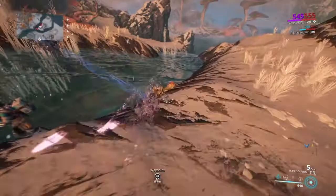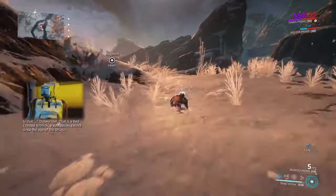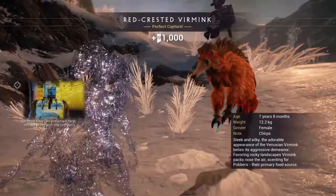That's a bad guy. That's a bad guy. Is that? There he is — that's a red-crested verminc. So we're gonna put sleep next to him, put him to sleep. Call for collection. It must have been preserved here, revived along with the org palace. Perfect capture.